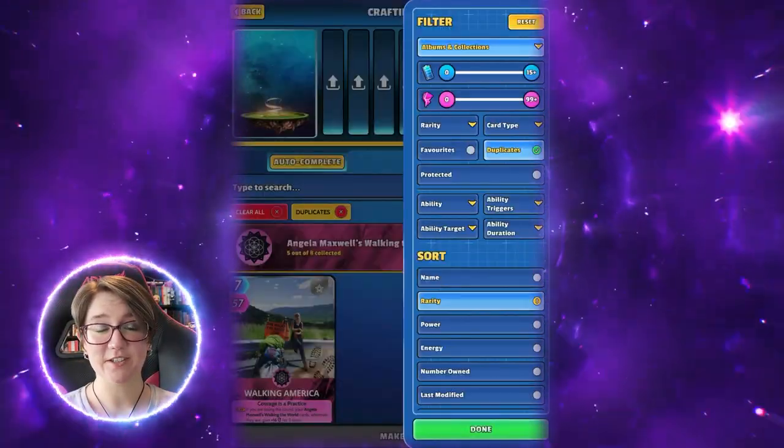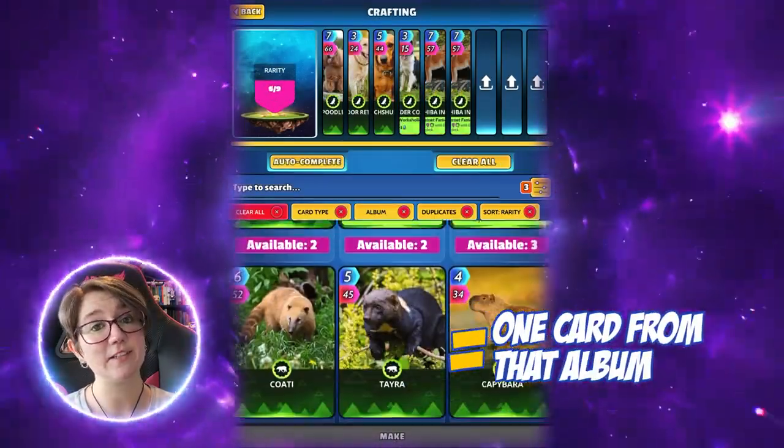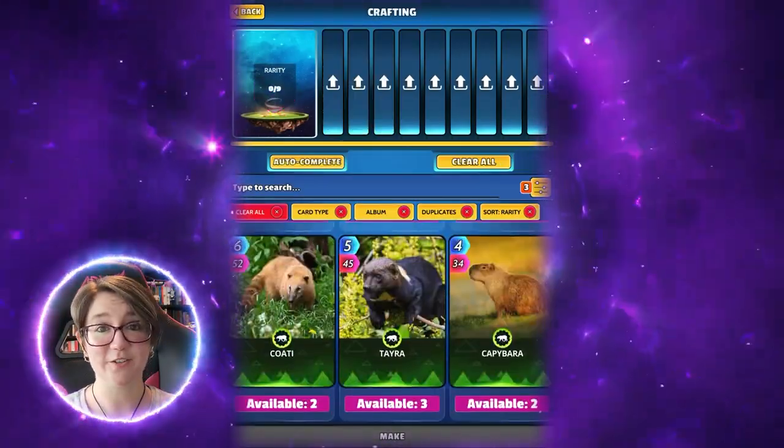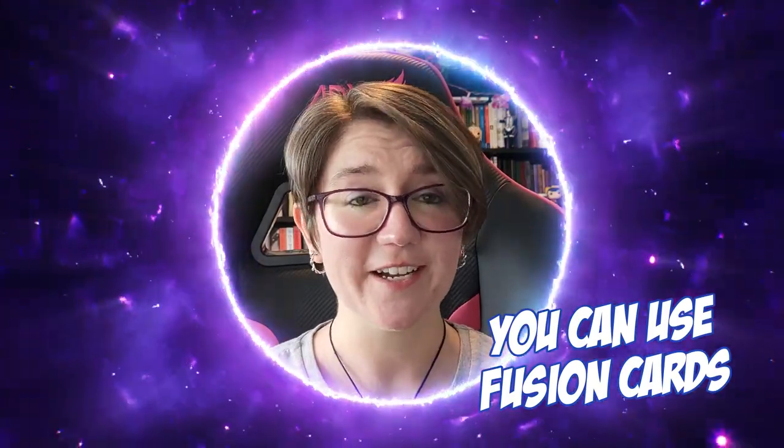Next up is albums and collections. If you throw in seven cards from one album, that's the album you're going to get back — and the same goes for collections. So if I throw in all Dogs cards, I'm going to get a Dogs card back. Woof. You can absolutely use fusion cards for crafting — I just don't do it because I want to save them for fusing, but it's up to you. You can definitely use them, and sometimes you even get a fusion card back. Fabulous.